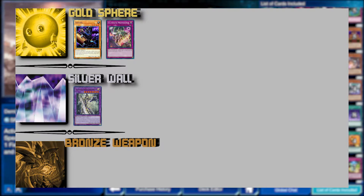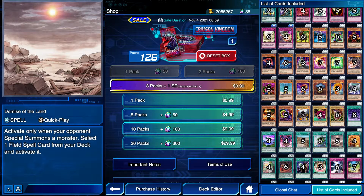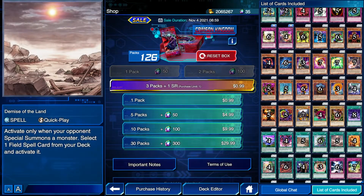Next up in Silver Wall is Demise of the Land. When your opponent special summons a monster, you can select and activate any field spell from your deck. It's a quick play spell card, so you can use it on your opponent's turn. In a previous episode I said Planet Pathfinder is kind of the best option next to Terraforming and Metaverse for searching field spells — but I totally forgot Demise of the Land exists. After looking at both, I actually think Demise of the Land is a little bit better. It's more situational, but at least it doesn't take up your normal summon. It's held back slightly by not fitting in every deck, but it's actually the best option we have over Planet Pathfinder.